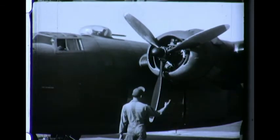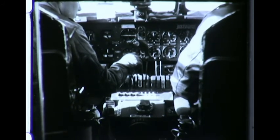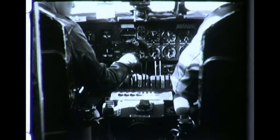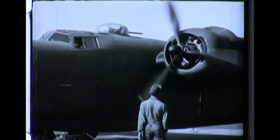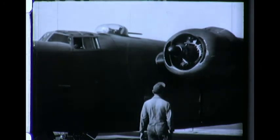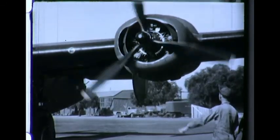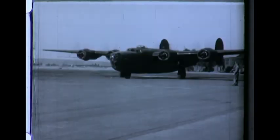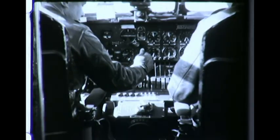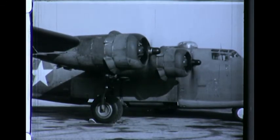When starting engine number two, the pilot receives the signal from the mechanic and signals the co-pilot that number two is all clear. The co-pilot then turns on the fuel booster pump and switches on the ignition and starts number two engine. Number one is started in the same order. The engines are warmed up until the oil approaches normal temperature. Excessive ground running is undesirable as it may cause rapid burning of ignition wires, spark plug fouling, and overheating of cylinder heads.